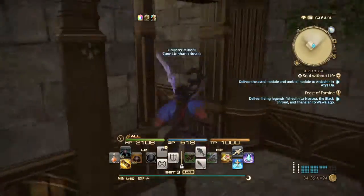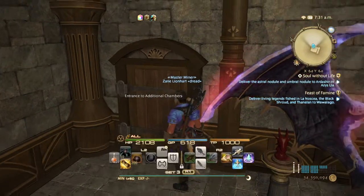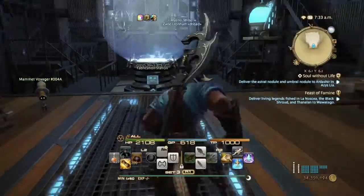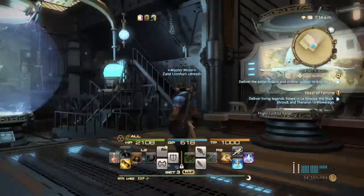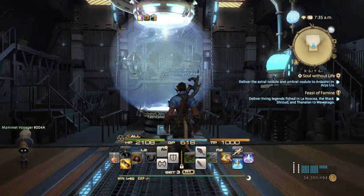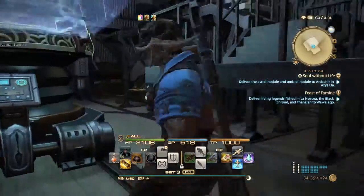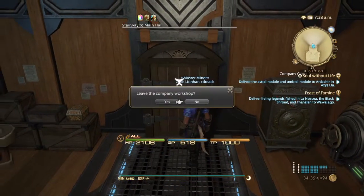And now I will show you my own private room. That's the company workshop over here — and our company craft that still needs to be finished. Now I'll go back into the main hall and go into my own personal room.